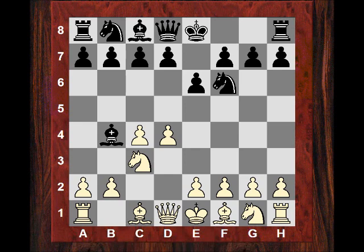After Bb4, Qc2 is one of Kasparov's favorite moves and one of the most popular moves in the position. Now it avoids the structural damage of Bxc3, but there is a but to it - black can sometimes gain tempo on the Queen.